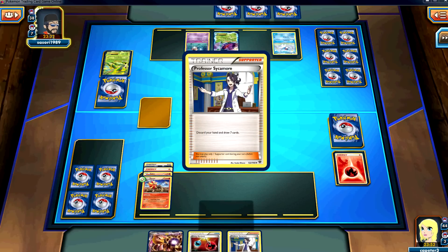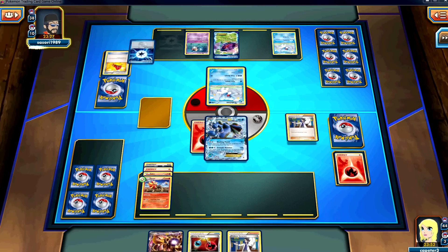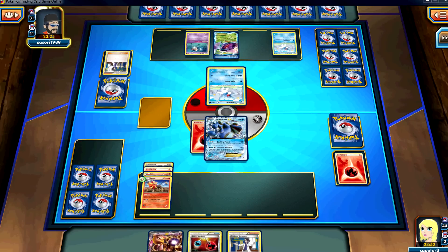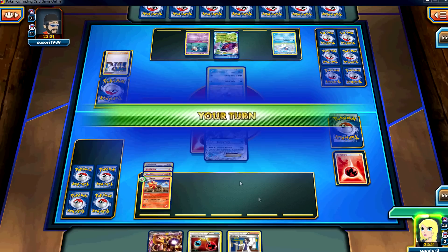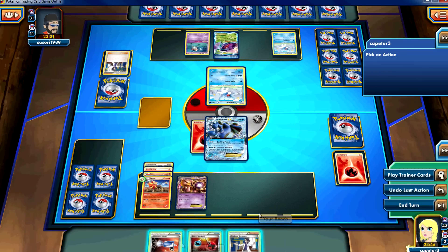He goes ahead and uses that plasma energy onto the Genesect to capture up the Seismitoad. I'm perfectly fine with that — more than happy to let my Pyroar sit back, and maybe I can take out a Cubchoo with the Seismitoad.